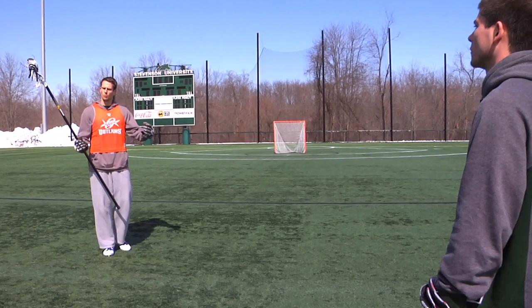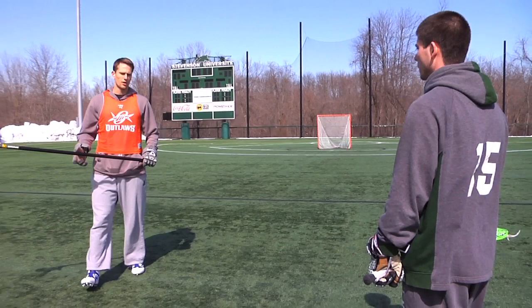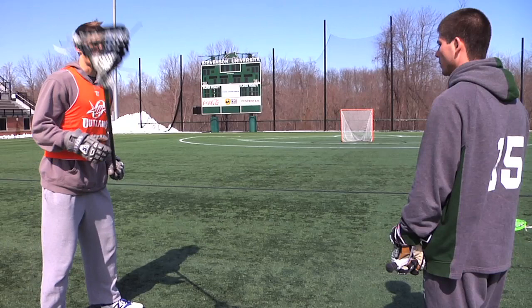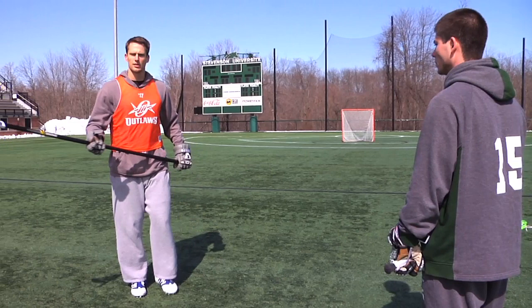The first thing that I'm going to do when I'm coming out to play Tony is work on my approach angle. I definitely want to limit him from being able to go wherever he wants on the field. In this case, I'm going to try to force Tony to his right hand. As I approach Tony, I'm going to come up, square my hips to the sideline, and line the middle of my body up with his back shoulder. If I step too far downfield, Tony will still have the ability to sweep across the field if he chooses to do so.